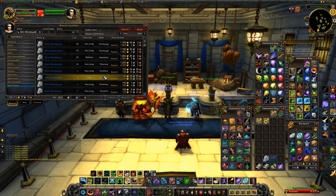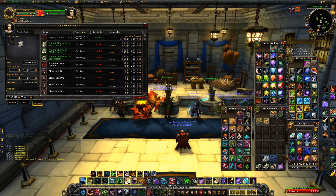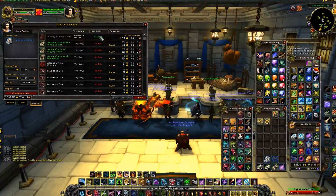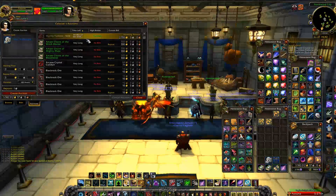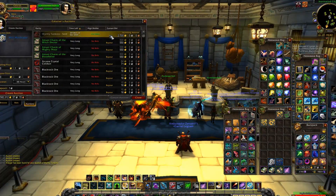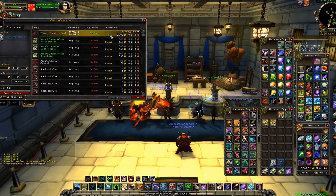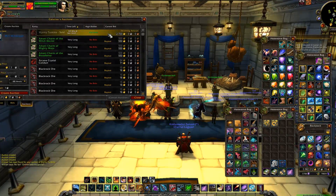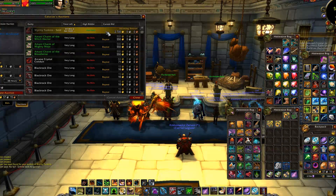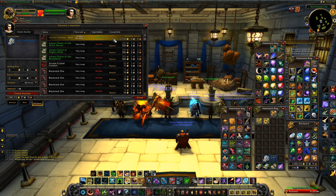I'm about to sell another pet and I noticed the name of the buyer was 'Auctiono.' I'm thinking — is this a bot? It looks like someone set up a bot to search the auction house and immediately buy pets that are undercut by hundreds of percent. I don't know for sure, but I really don't care either way.